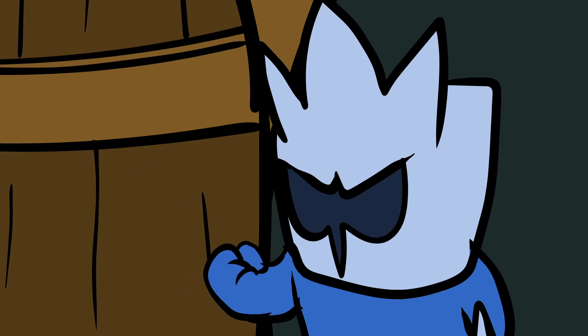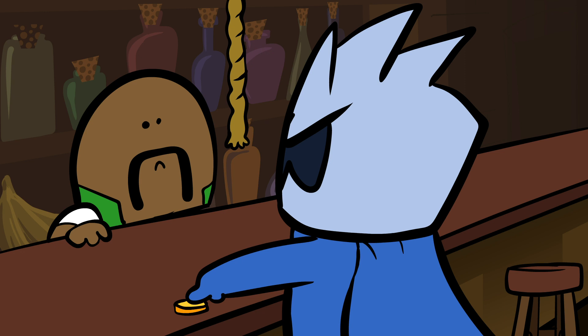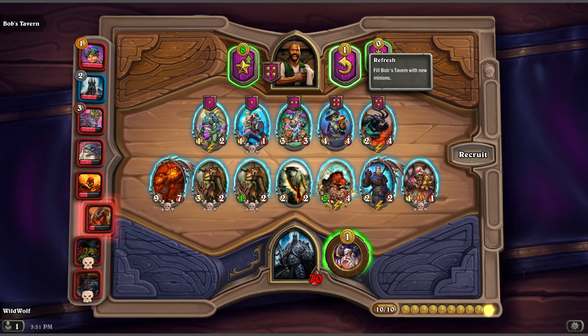Sometimes a minion's just no good — useless, get out of here. You can return him to Bob and he'll give you one gold coin back. Sometimes Bob's useless too and doesn't have any minions you need. But if you give him another gold coin, you'll get an entirely new set of minions.